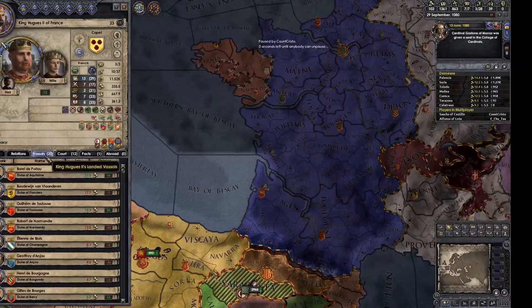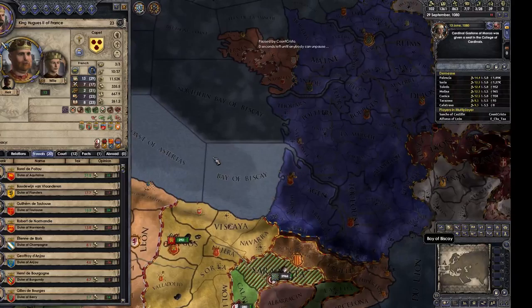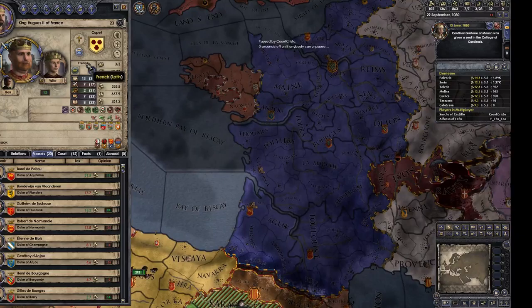So now checking out the King of France — oh, he's Shrewd, that's a great trait. He has 11,500 troops. So if we attacked him, we'd have to fight 11,500 troops, right? Wrong.